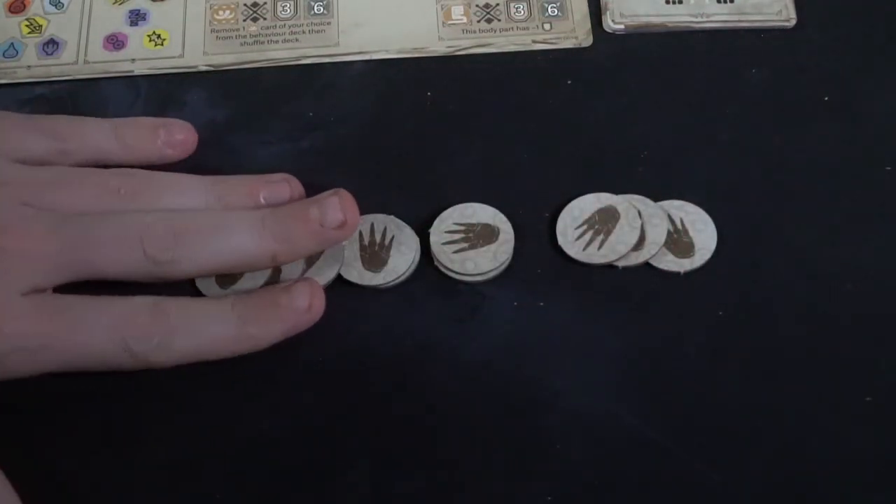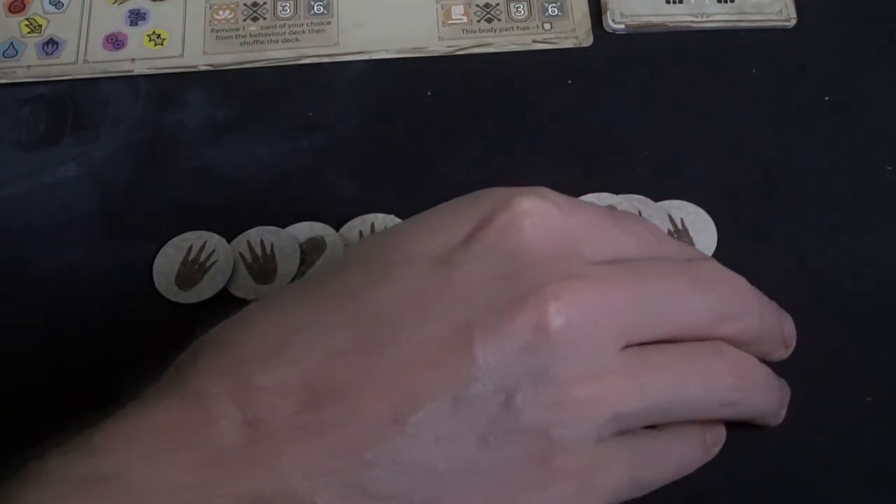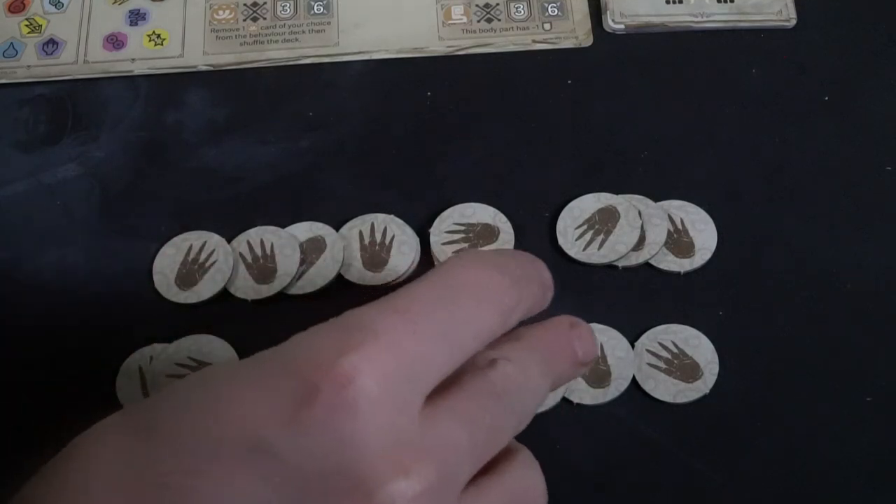Once setup is complete, take all your track markers, shuffle them up, and place them face down within reach of all players. There are two phases of the game: one is the exploration and monster-tracking phase, and the next is the fighting phase.